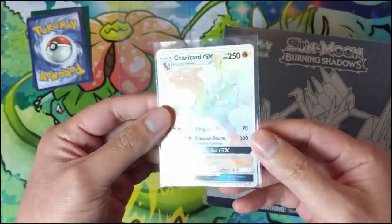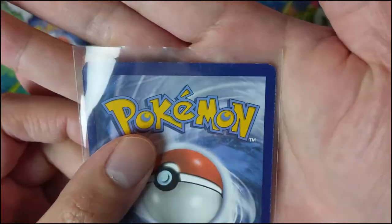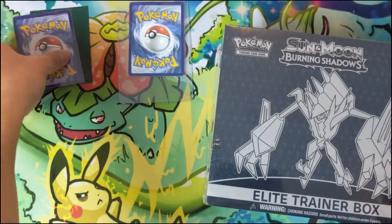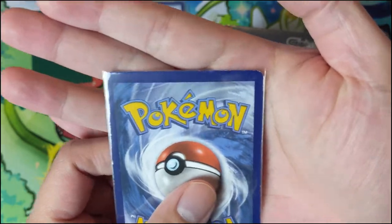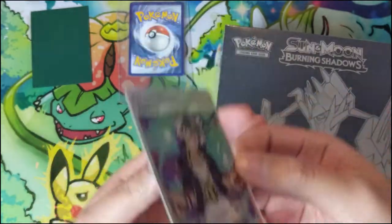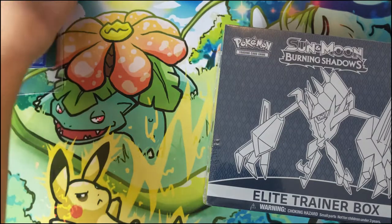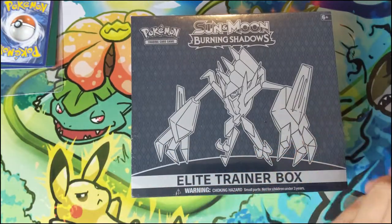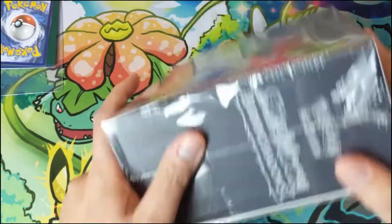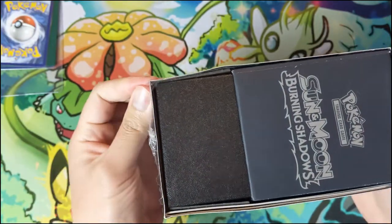Here we have a rainbow Charizard that we pulled recently, but if you take a look — oh my gosh — there's so much edge wear. This is unfortunately pack fresh from one of their more recent print waves. Here is another card with tons of edge wear on the side — your boy Guzma. This batch of Burning Shadows ETBs we've been opening has given us absolute home run pulls, but the print quality has just destroyed us. That Charizard is maybe a PSA 7 for being pack fresh, which is horrendous.